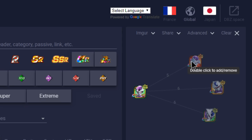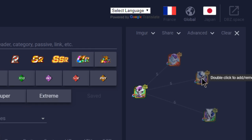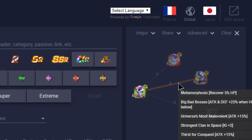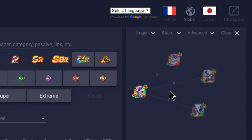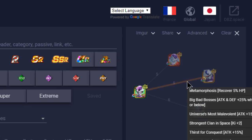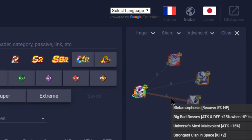That Frieza Final Form is a really great unit. We'll also talk about the Kaioken Goku in the next video. In terms of who I'd specifically recommend running with this Frieza, the Physical Cooler is probably the best linking buddy — he hits off every single one of Frieza's attack links plus Metamorphosis: Metamorphosis, Big Bad Bosses, Universe's Most Malevolent, Strongest Clan in Space, Thirst for Conquest, and Fierce Battle. The only thing is Physical Cooler doesn't have Prodigies, so he loses a link once Frieza reaches final form.